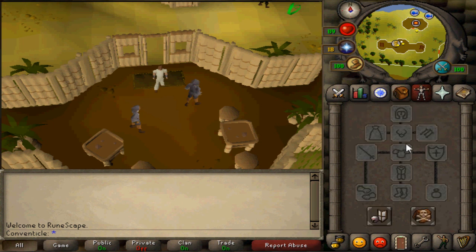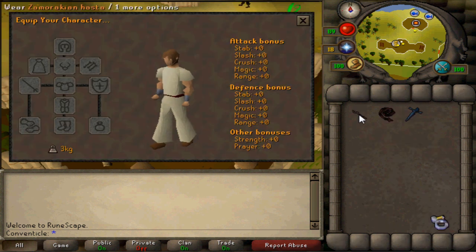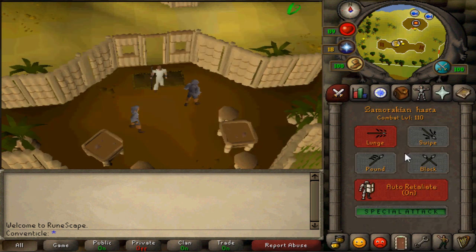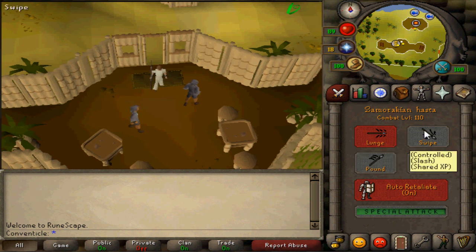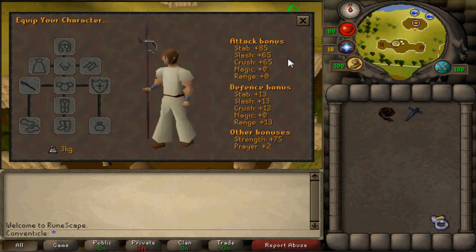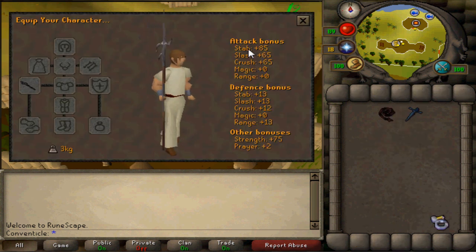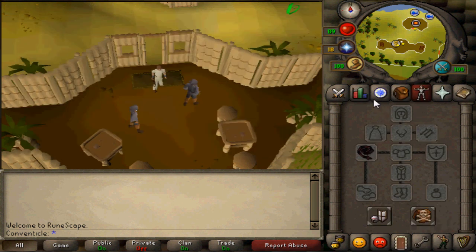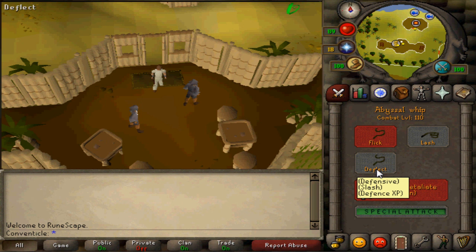Let's get into the stats. When you're using the Zamorakian Hasta, the main attack you're going to want to use is Lunge, because it is a stab attack. If you are using something like Swipe or Pound, you're not going to have as much accuracy, as you can see in the attack bonuses. So you want to use the stab attack. With the whip, you're going to be using the slash attack.